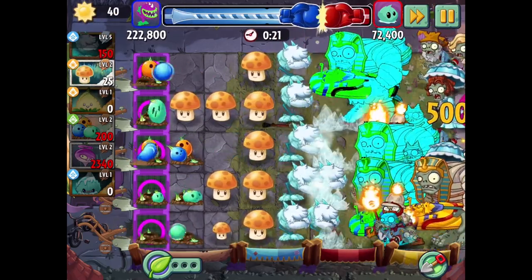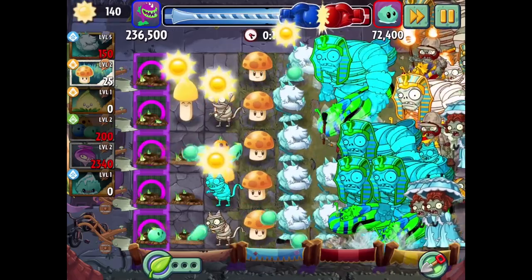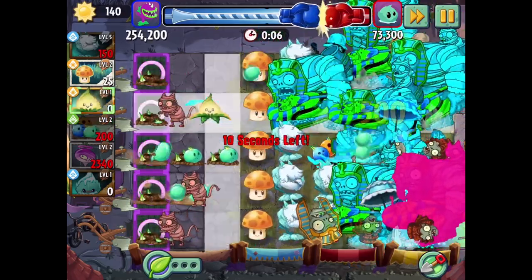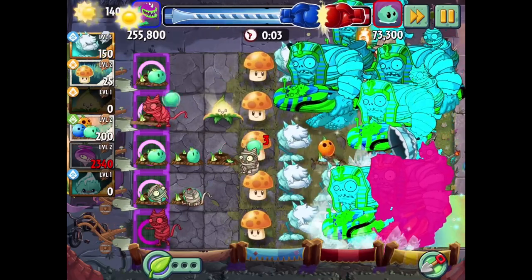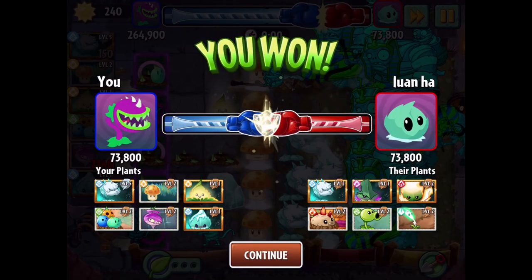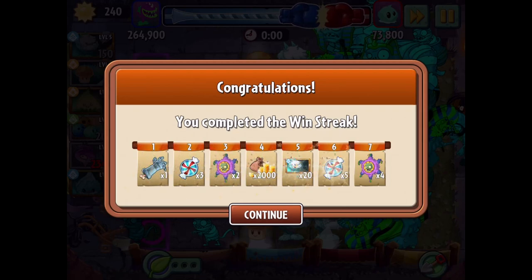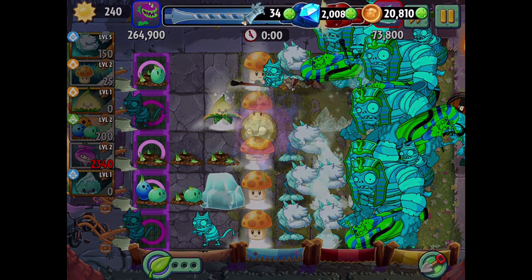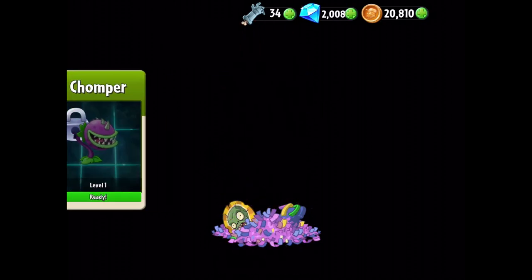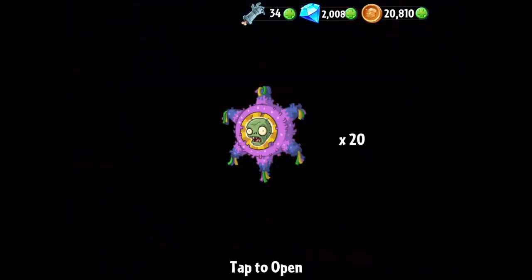We might as well see what kind of score we can get in these last couple of moments. 255k — that's about what we're running away with here. We did win though, which is a good thing. We're fortunate with the lower league we're in given how hard I'm having a hard time keeping up. We do get a win streak — that's going to be four piñatas for us. Experience for gold bloom, wasabi whip, primal peashooter, and chomper.